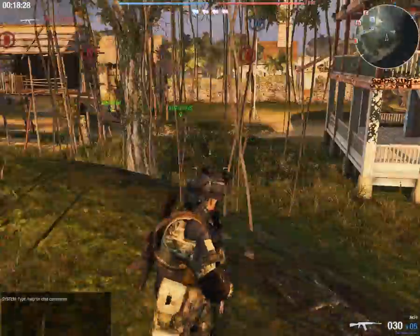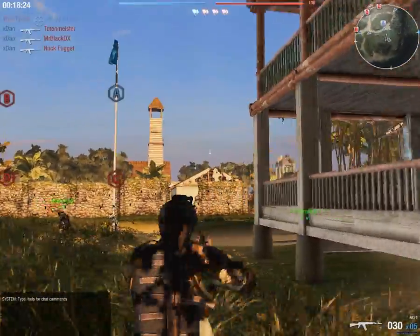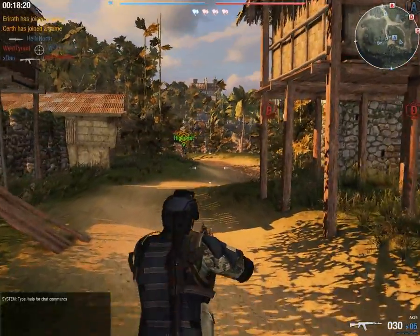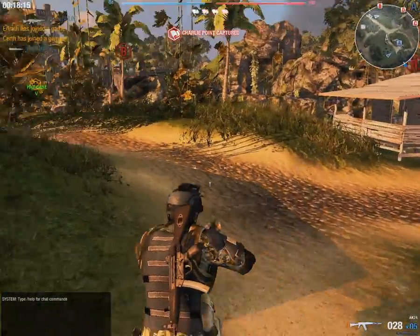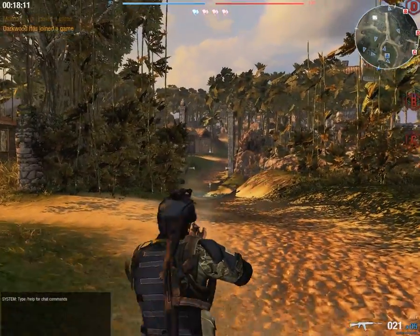Yeah, this is my character. These are my teammates. Let's head out. I'm not sure what the objective is, but I think we need to cover some of the points. Here we have one. Why do we have two AK-47s? Well, maybe one isn't an AK-47. Wait, there's one over there - oh, it's my teammate.